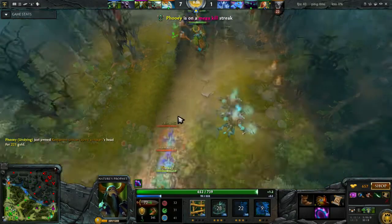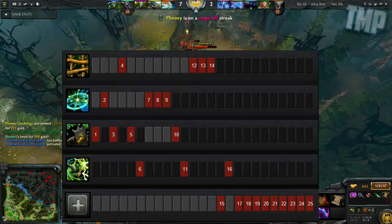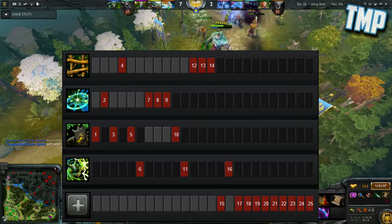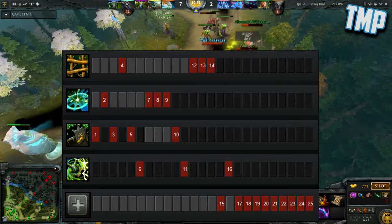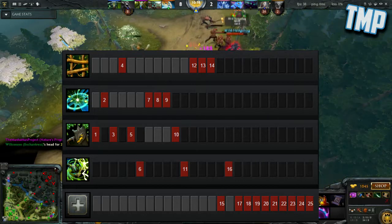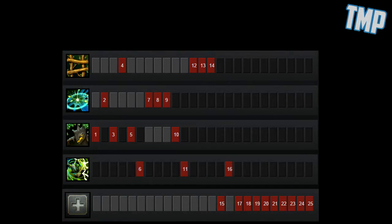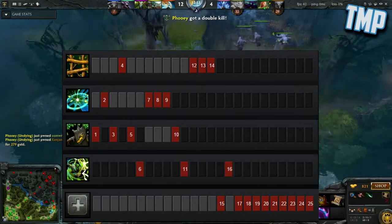The skill build I use for Nature's Prophet is a little unorthodox. Instead of maxing Nature's Call, I prefer to only get 3 levels in it and then max Teleportation. Three levels allows you to jungle effectively and that's all you ever need. I find you get more use out of Teleportation so you can join your team whenever they're getting kills around the map. You also want to make sure you pick up a value point in Sprout so that when you teleport into an early gank you have some form of lockdown. And of course, like most heroes, you want to skill your ultimate whenever it's available.